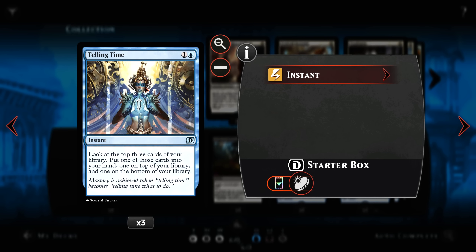Next is 3 Telling Time. I have been very adamant in the past that I am not a fan of Telling Time, and I still remain such. But I will be running it in this deck as it helps filter through our cards. It's nowhere near as good as Anticipate, which lets you put one card into your hand and two on the bottom of your deck. But it does trigger our Thing in the Ice and help us find what we need in certain situations.